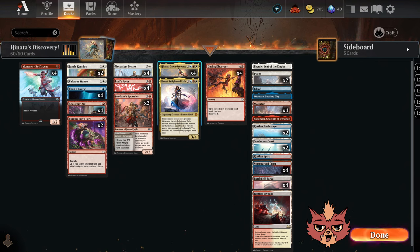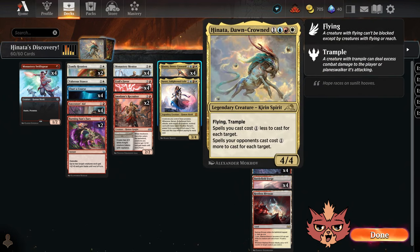Okay, what do we got packed into the build here? This one's based around Hinata Dawn-Crowned. It's a four mana four-four legendary creature rocking Jeskai colors. Has flying and trample. Spells you cast cost one less to cast for each target. Spells your opponents cast cost one more to cast for each target. Awesome build-around card.